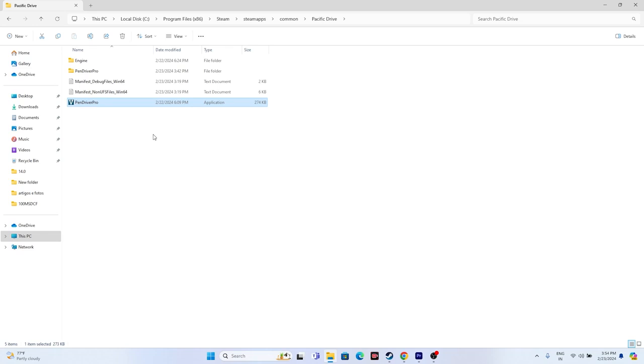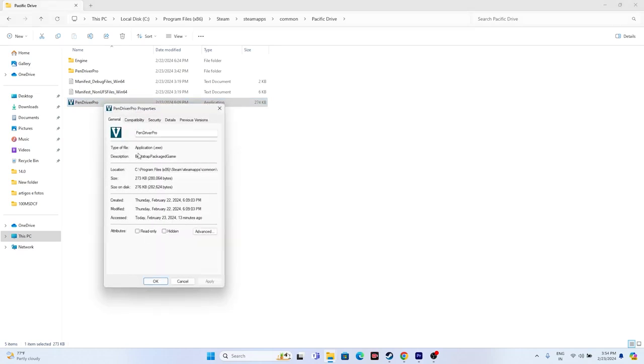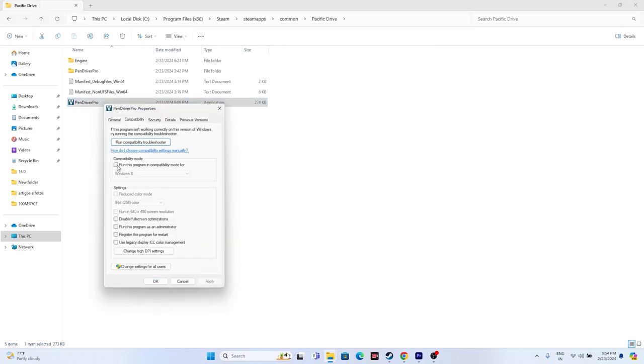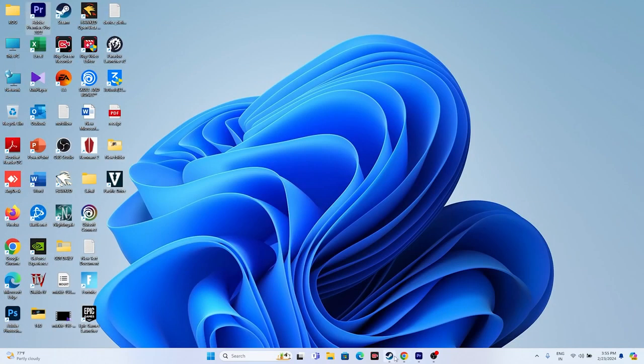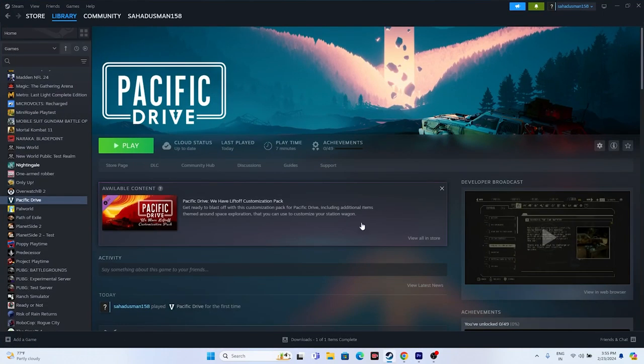Next, run the game as an administrator and in compatibility mode. Right-click the game executable, go to Show More Options > Properties > Compatibility. Check 'Run this program in compatibility mode' and set it to Windows 7 first; if that doesn't work, try Windows 8. Also check 'Run this program as an administrator.' Apply and OK both settings separately.